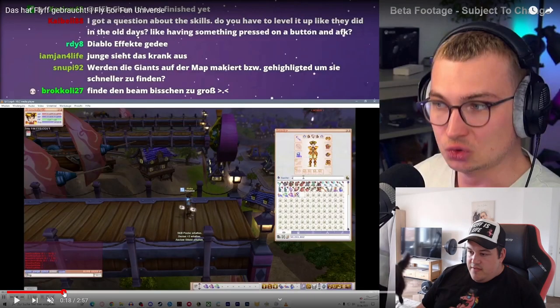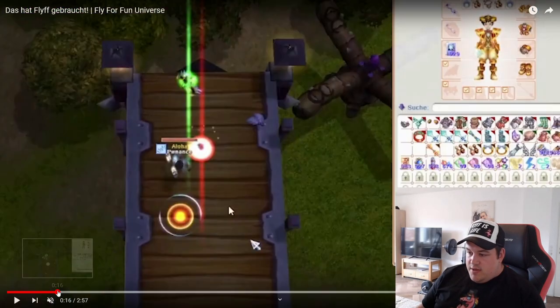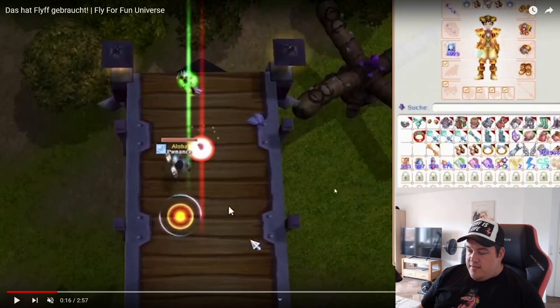They also changed the way items are shown on the ground. So if you're dropping a blink ring, you will see a blink ring — not just a generic item box that looks like someone stuffed cats into your bag. We now have decent designs for different items.